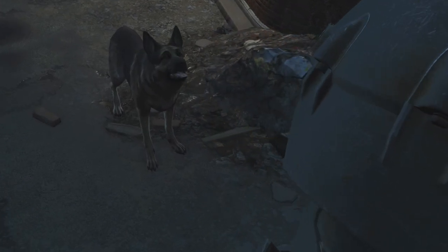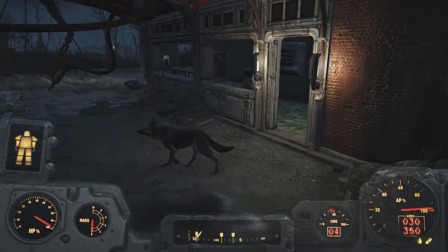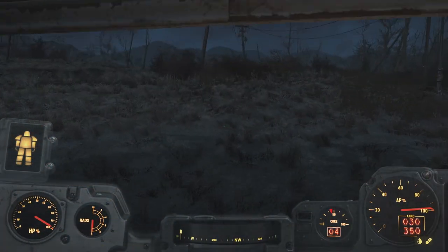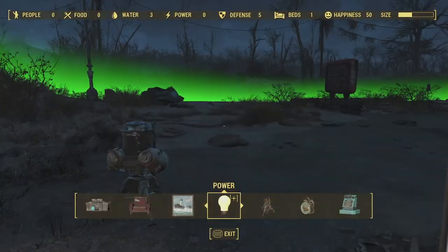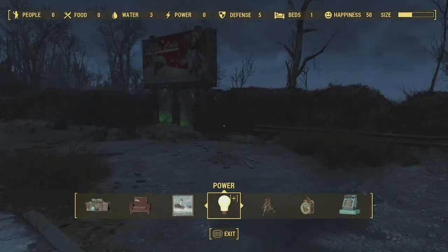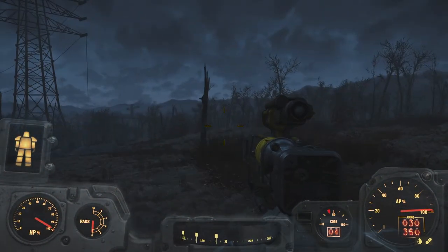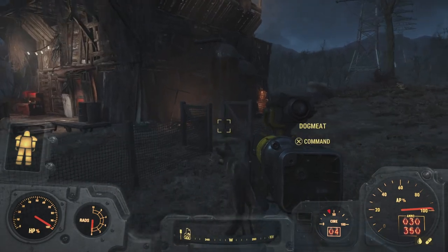Remember a long time ago when I accidentally sent Dogmeat to the Red Rocket truck stop? Let's fix that. I want to check if I can make this a supply line but there's nobody here. Maybe I'll quickly build a recruitment beacon — problem is I can't find any ceramic around here, no broken down toilets, so I'll have to wait on that. Moving on, there is another settlement close by in one of the electrical towers, but I think it's tied to a quest.